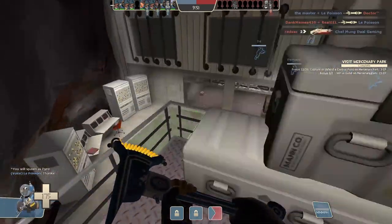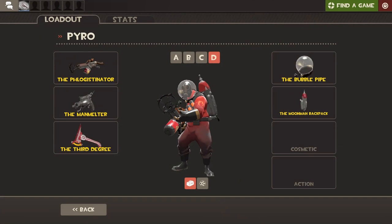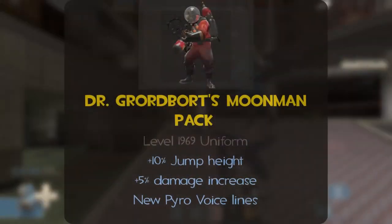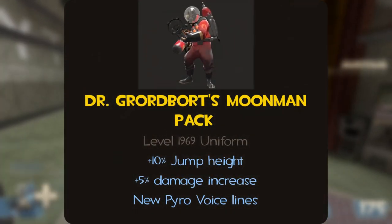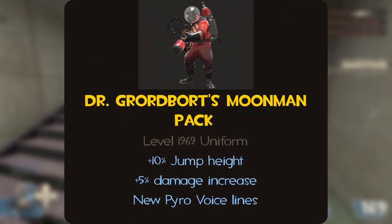Pyro is up next, and his is probably the biggest cosmetic set, using Dr. Grord Bort's Moon Man Back. It comes with the Phlogistonator, Man Melter, Third Degree, Bubble Pipe, and the Moon Man Backpack. This set would add a 10% increase in his jump height, a 5% increase in melee damage, and new Pyro voice lines.